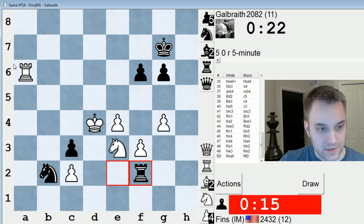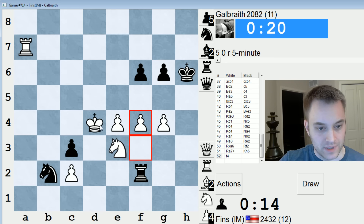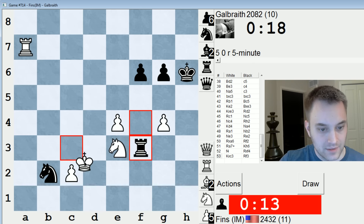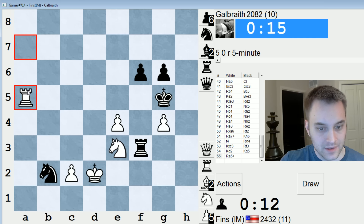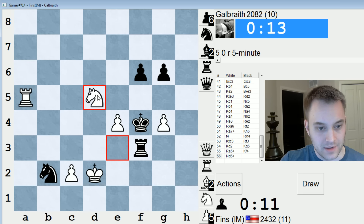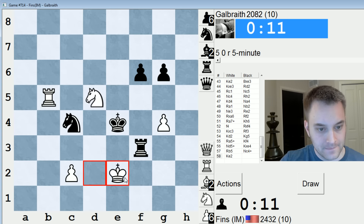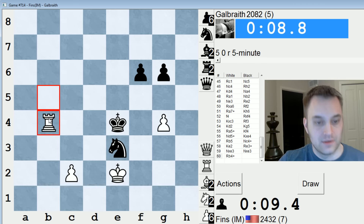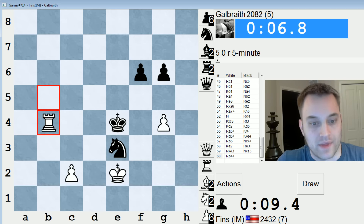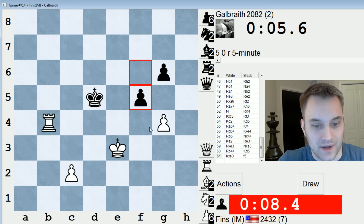Let's go Knight D5 — no, let's not play Knight D5. That was a really dumb move on my part, I don't know why I played that. Check. Check. Check. Check — ooh, he hung his rook! Check. Check. Looks like I'm going to win this one.